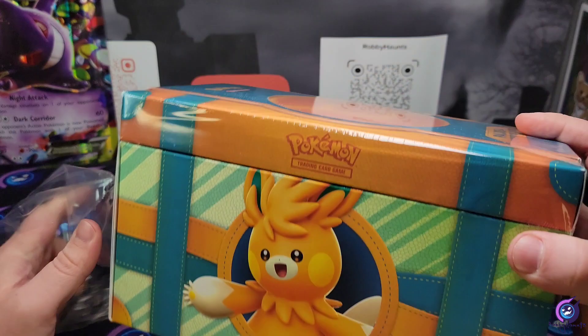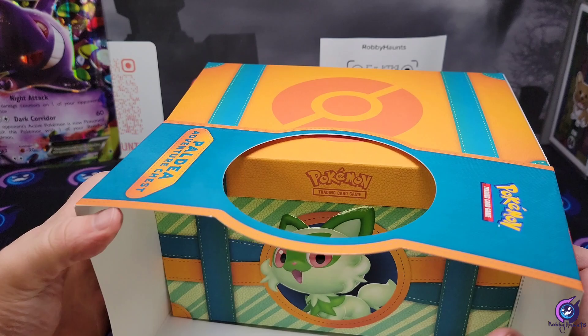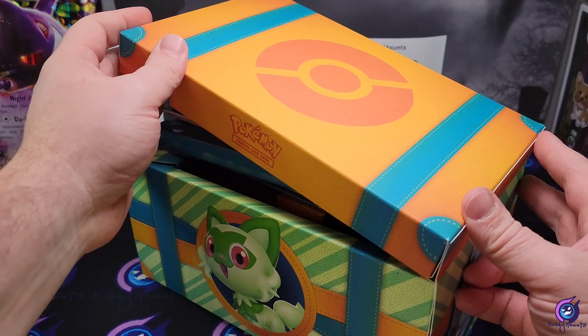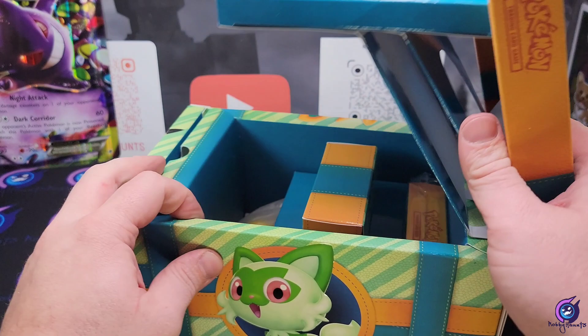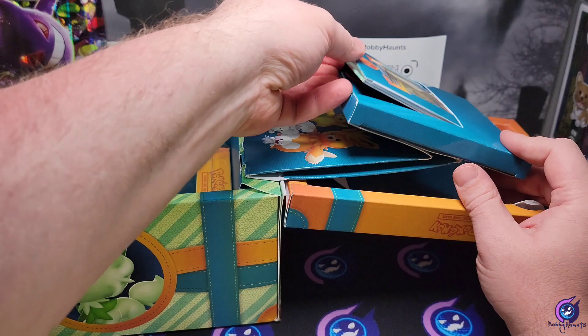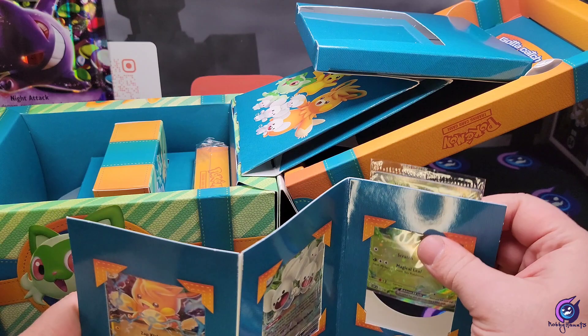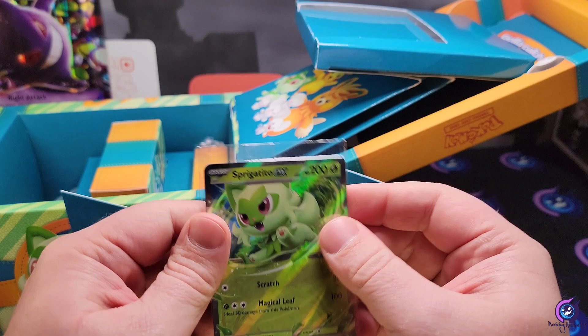Finally got a minute of free time. Slide this open — it opens this way. Trying to remember how this works, it opens all kinds of crazy. Alright, first things first — we got our Palma, Meowscarada, and Sprigatito promos. I believe this one has the code card behind it. Just pop these out, they should slide right up — there we go.